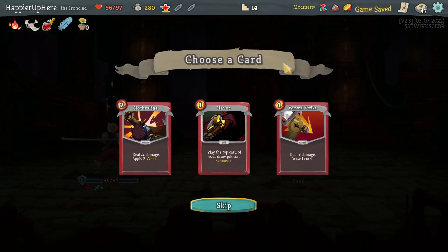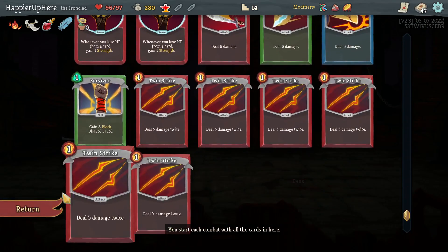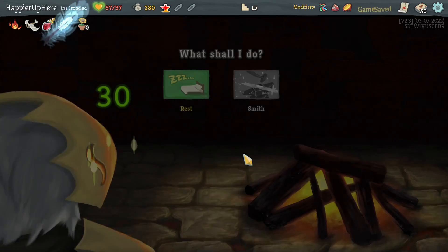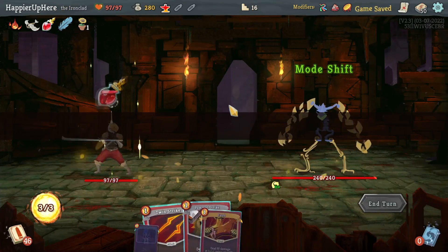Got Havoc, Pummel Strike, Clothesline — too many attacks but I'll take the Pummel Strike. I'm also thinking if I see Perfected Strike I already have plenty of Strikes in my deck, so that'll be very useful. Back to full HP. 97 — I need to get to 110 but I'm well on my way.